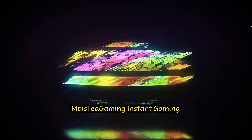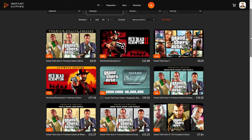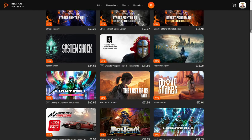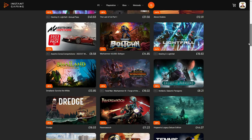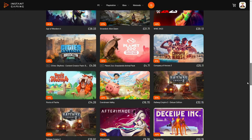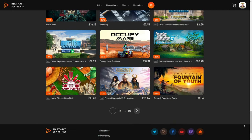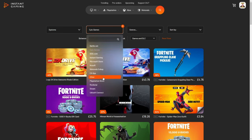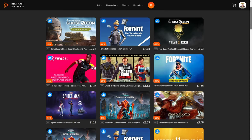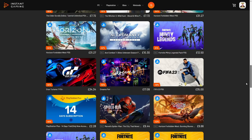If you're like me and love a bargain, then you're going to love the link in the description as it's going to take you to Instant Gaming, which is a platform that will save you a lot of money on all of your games. This includes Steam, GOG, PlayStation and Xbox, as well as many others. I've bought a couple of games from here and saved myself some money. You should too. The link is in the description — be sure to check it out, you'll actually be surprised just how much you will save. Not only will it be helping me out, but you'll be helping yourself out as well.